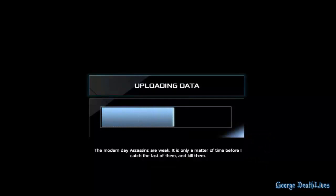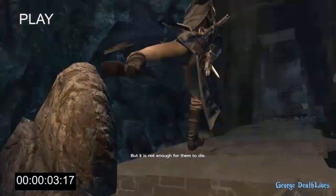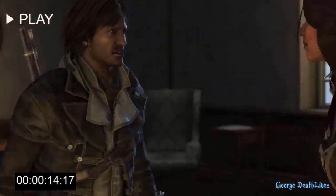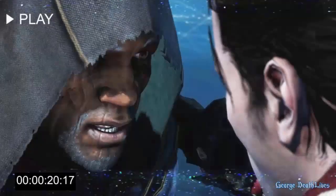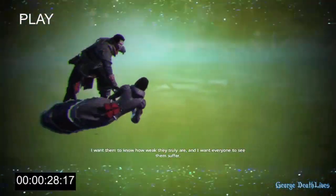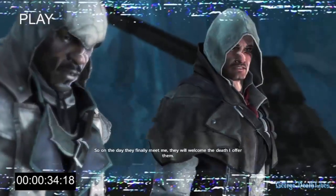The modern day assassins are weak — it is only a matter of time before I catch the last of them and kill them. But it is not enough for them to die. Now they are showing us everything we've gone over. What happened in Haiti, happened in Portugal — a great earthquake, thousands dead. I want them to know how weak they truly are, and I want everyone to see them suffer. So on the day they finally meet me, they will welcome the death I offer them. Shea was right.